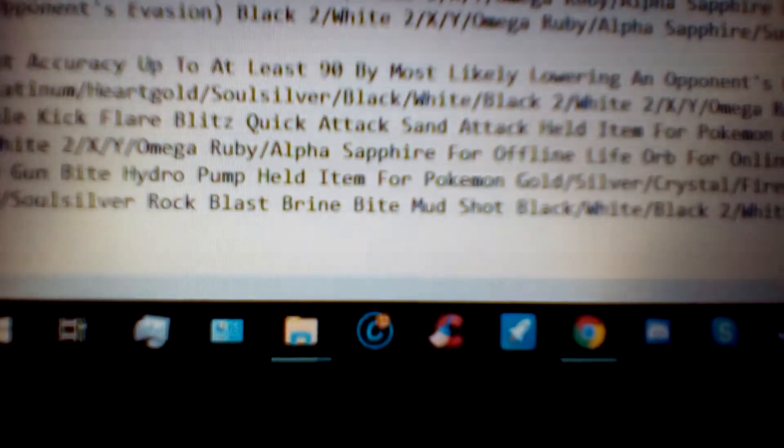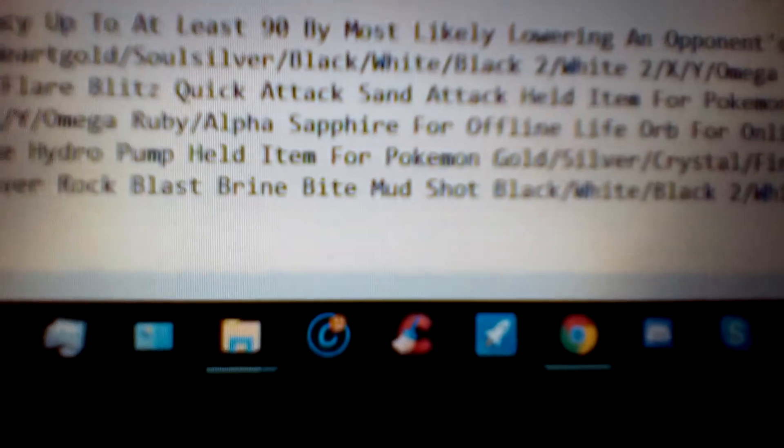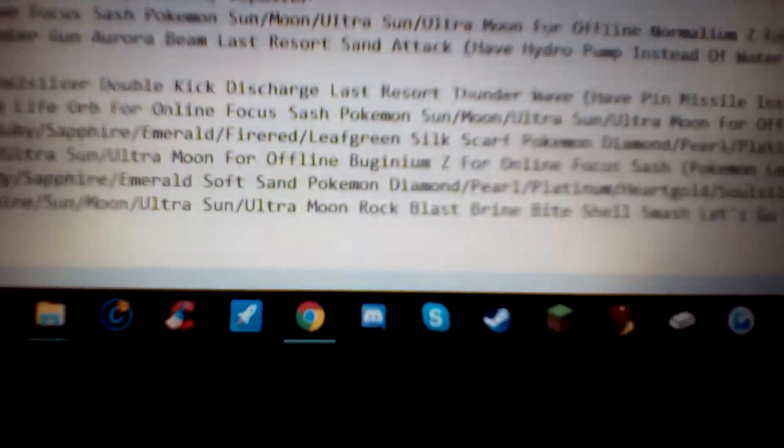I already said all the moves for Omanyte, so now for Omastar it's like you saw the same stuff: Rock Blast, Brine, Bite, Mud Shot. But then for Pokémon Black, White, Black 2, White 2, X, Y, Omega Ruby, Alpha Sapphire, Sun, Moon, Ultra Sun, and Ultra Moon, the only big difference is Shell Smash.